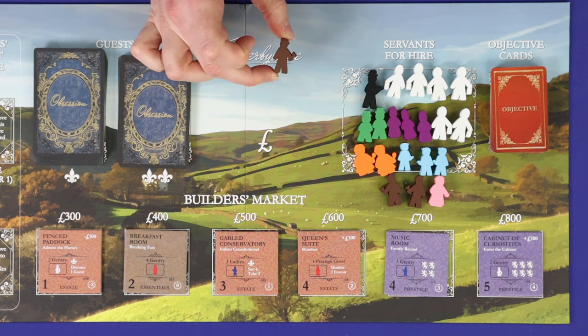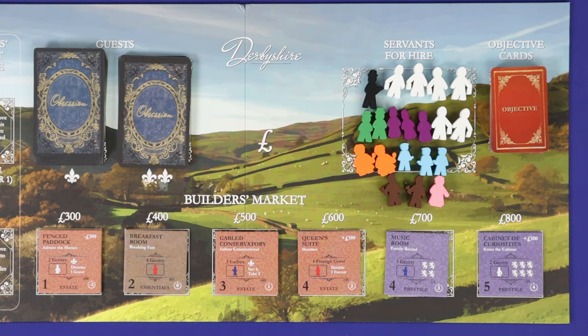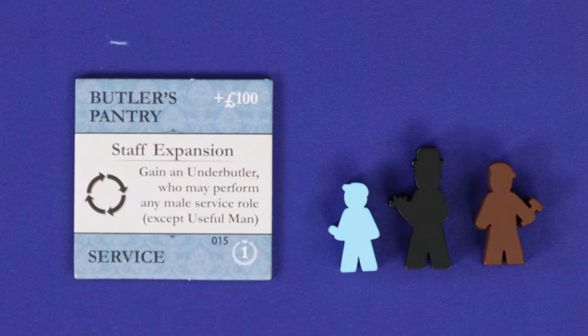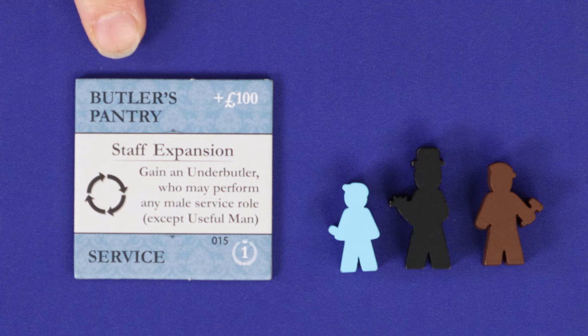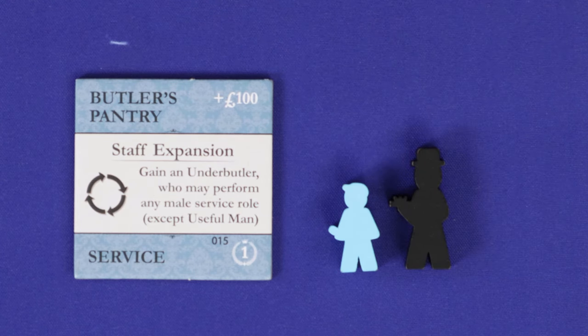You can only ever have one useful man. If you remove yours from the game with either of those options, you cannot hire another. If you purchase the base game's butler's pantry, your under-butler can substitute for a hall boy, but not for a useful man.